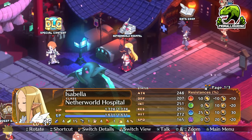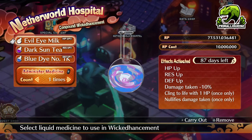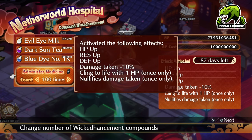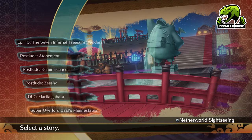Now, with the surviving evilties, we're actually okay to go into that stage. However, if you don't want to use those evilties or you need extra damage, go to the Netherworld Hospital and use Wicked Enhancement. You want to use HP up, Resistance up, and Defense up. This will give you HP, Resistance, and Defense up effects, then lower your damage taken by 10%, let you survive once with 1 HP, and also negate damage taken once. With that, you can easily survive the initial hit when leaving the base panel against Ball.